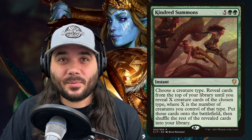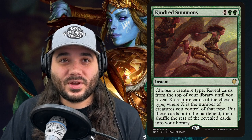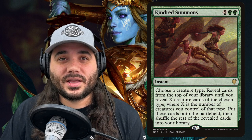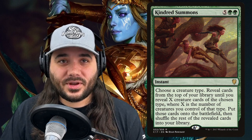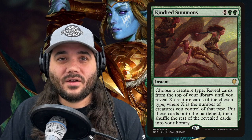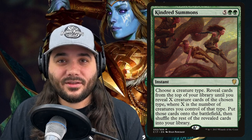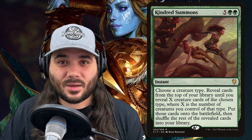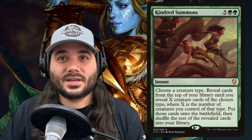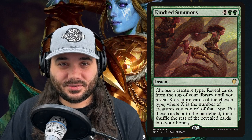Next, we've got Kindred Summons, costing 5 green green for an instant. Reveal cards from the top of your library until you reveal X creature cards, where X is the number of creatures you control of that type. If you've got 10 elves out, you go get the next 10 elves off the top of your library and shuffle everything else back in. This card is also a potential finisher.